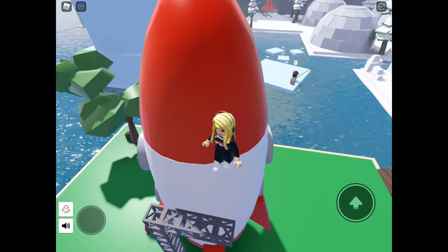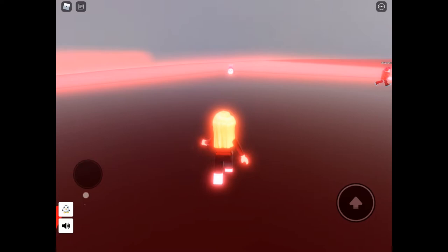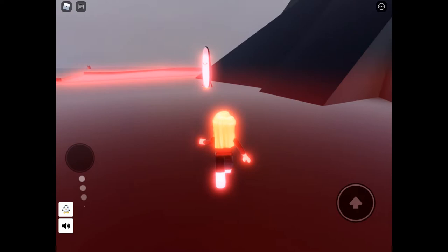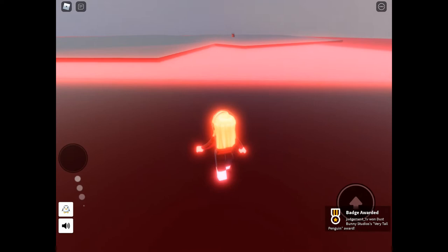We're now into this red volcano island. Three super easy ones on this. Obviously don't touch the red lava — I'm assuming that's what it is — as it will oof you.